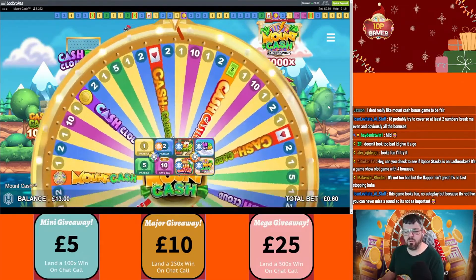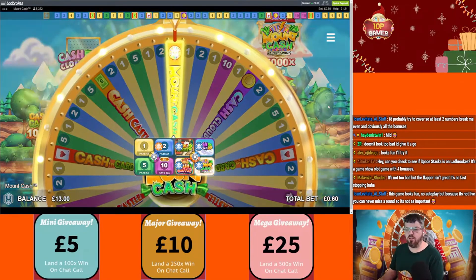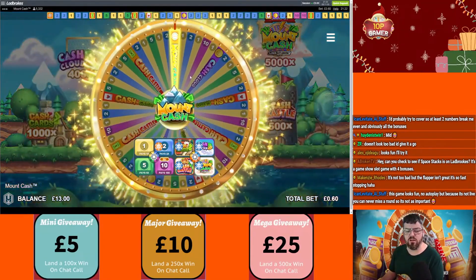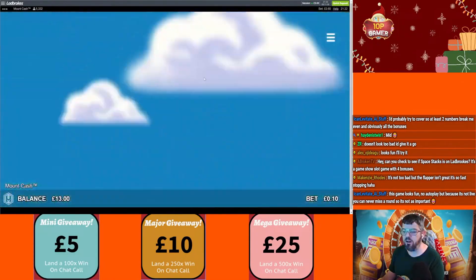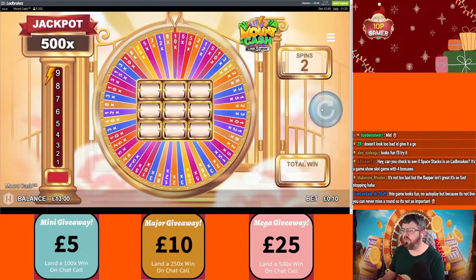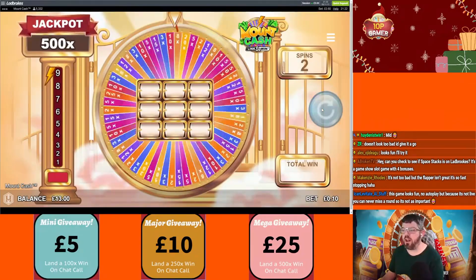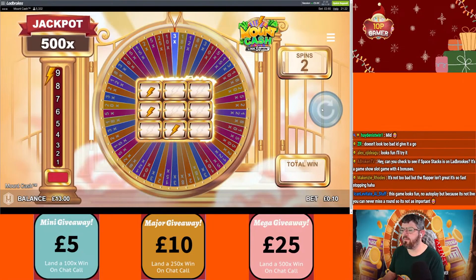Do you know what, I thought it was going to go really badly — I'm quite pleased with this. Get in! Mount Cash — okay, the last of the bonus rounds we haven't seen is Mount Cash. This will be familiar to most people because it's basically just a link and win, but you can get 500x from the base game with no multiplier. There's a 3x — okay.